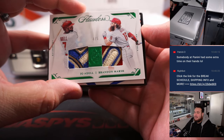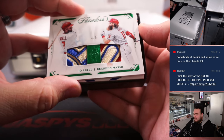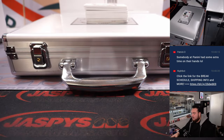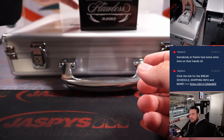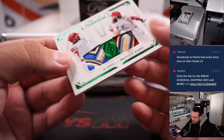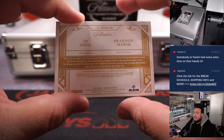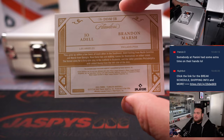Look at that — it started us off! Joe Adell and Brandon Marsh dual patches for the Angels and Phillies. Actually, looking at the font, that's Philadelphia — Brandon Marsh. So four-out-of-five Joe Adell and Brandon Marsh dual patches to start us off. That's a randomizer — John gets the Phillies and Matt Smith gets the Angels.